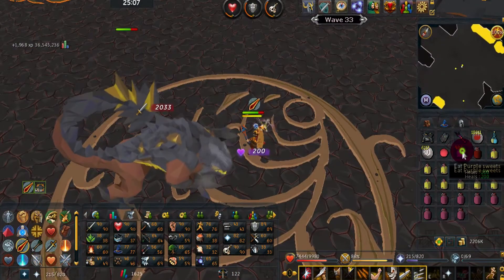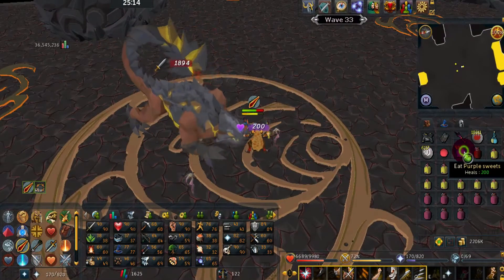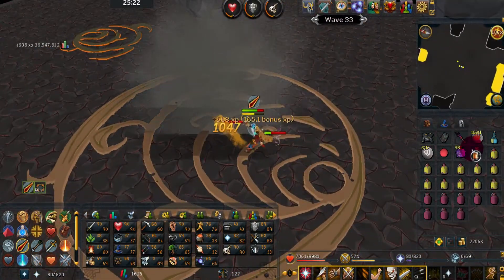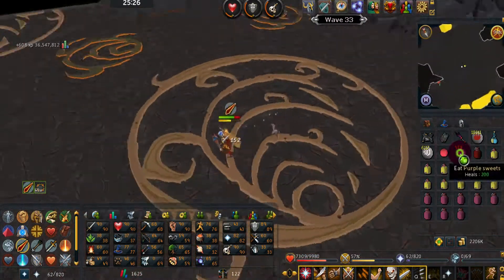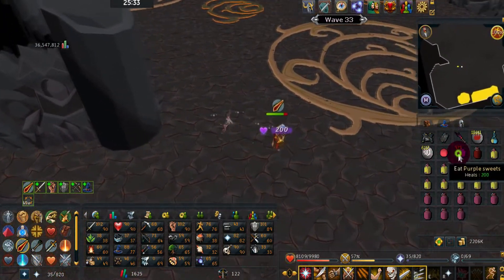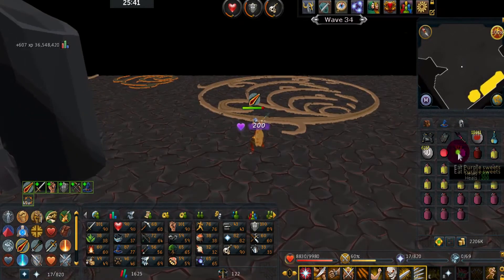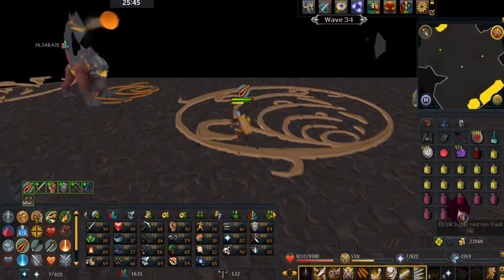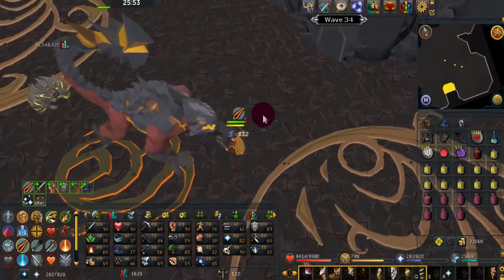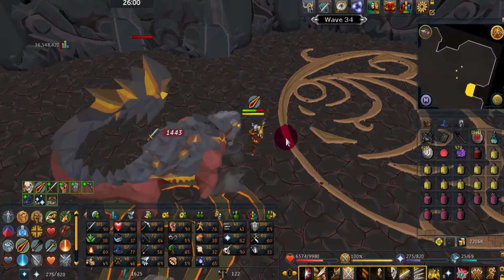Wave 33 has a level 360 and two level 22s — just eat sweets as you kill. A good thing to do is eat while a level 22 is just sitting there. Wave 34 — waiting for it to spawn, there it is. Drink your Prayer Renewal if you haven't. If a level 45 is trying to attack you while you're killing the 360, just run to the other side of the 360 if meleeing; if safe-spotting, don't worry about it.